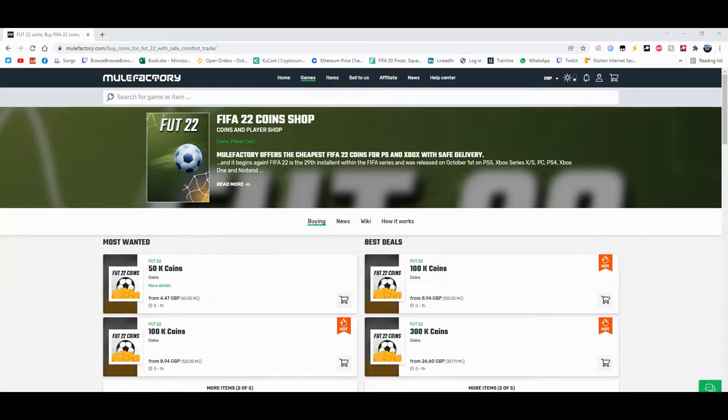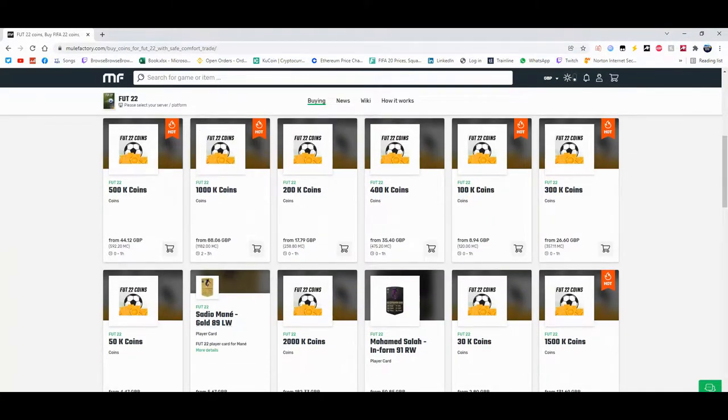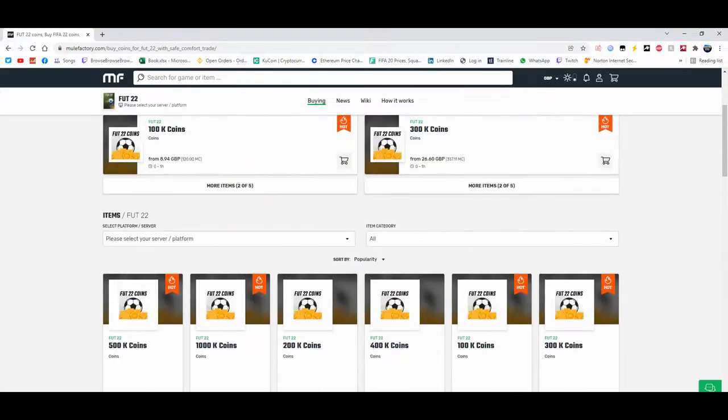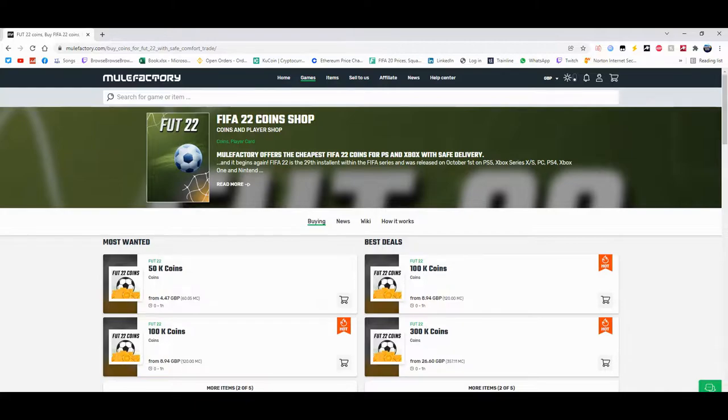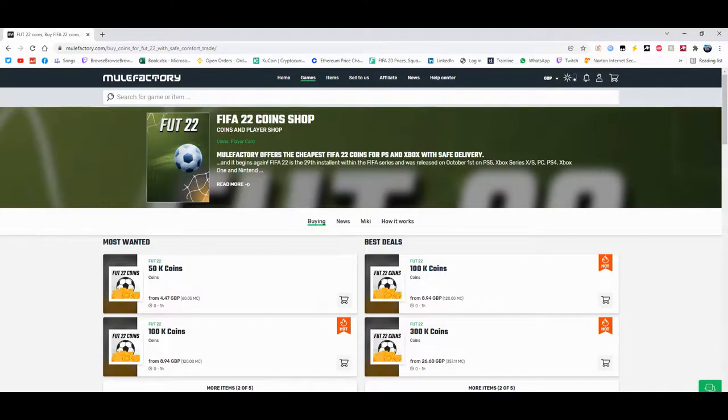For the cheapest coins on FIFA 22, check out MuleFactory.com and use the code EWINFIFA at checkout for a discount. You can see they do loads of different coins, they even sell players and do comfort trade — 100% safe, all legit. They also do other games as well. There's a link in the description, check it out down below.